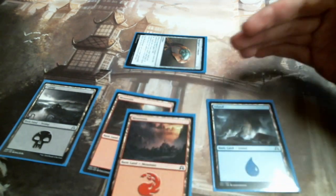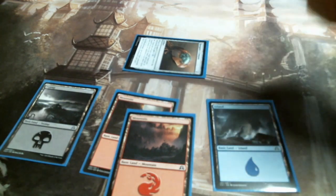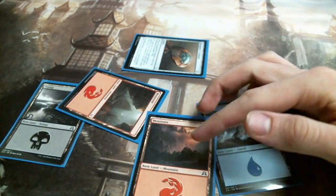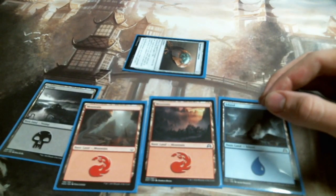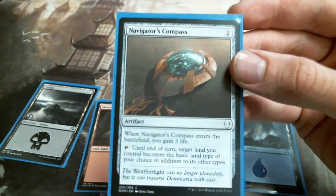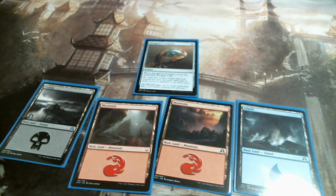If my opponent had two mountains out and I said in response to the compass I'm going to tap that mountain, they could say I pointed to the mountain they didn't target, and argue that the other one is still black. You'd have to call a judge, and hopefully the judge would sort out that your opponent is being tricky. So the clearest way is to say: I want to target the land that you targeted with Navigator's Compass. That way there's no confusion. Silly mistake, but that's Magic for you. Thanks for watching, and I hope this helps.